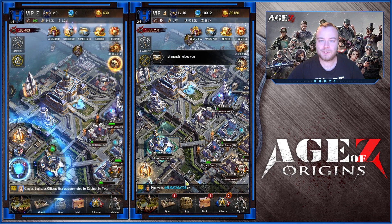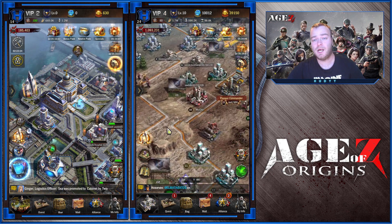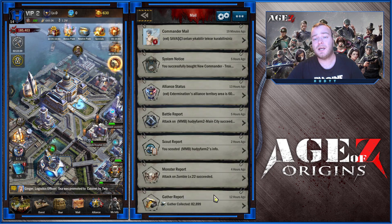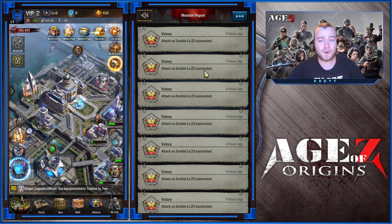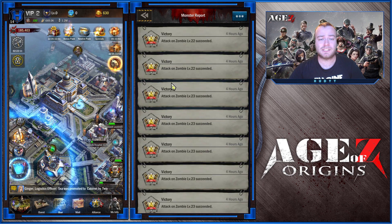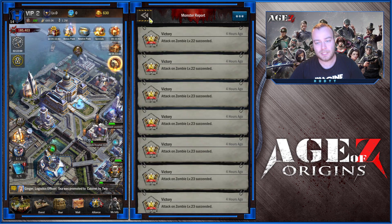Resources. How to get resources to keep up with the cost of every upgrade within your base? There are multiple ways to obtain resources: zombies, gathering, and plundering. Killing zombies is always a good idea, because not only does it give you some resources or biochemical materials, it can also drop materials for parts that you will need later on in the game. So keep killing the zombies.